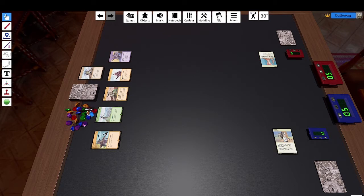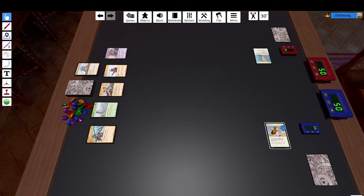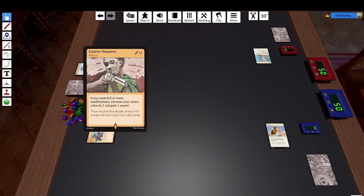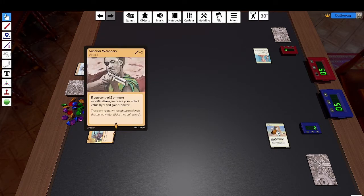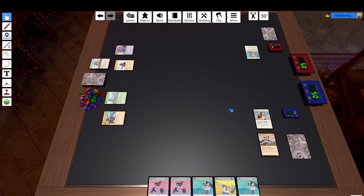Secondly, I can place one of these gems onto my Gembearer, unless I already have five gems. This is free and a permanent choice. If I decide to take an amber, I place it there and it will stay for the rest of the game — nothing can change that. I've laid the foundation for my combination of gems. With my amber I can afford superior weaponry, which as of now only has one attack because I don't control two or more modifications. But I'm hopeful I will achieve this condition and then it will be a very strong attack card.